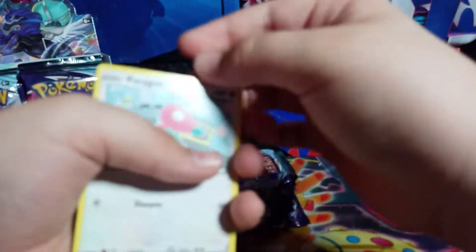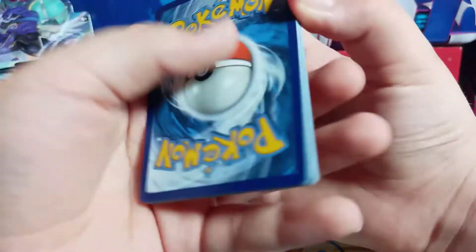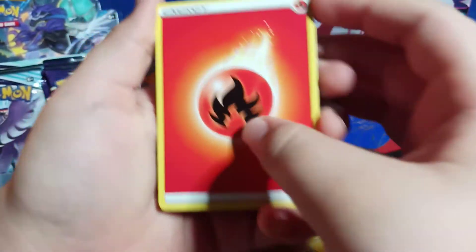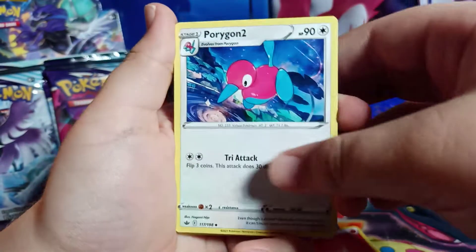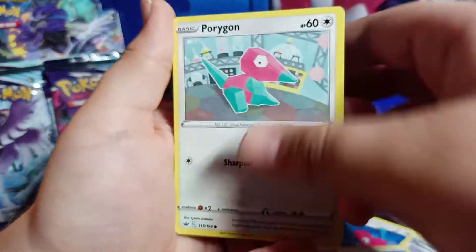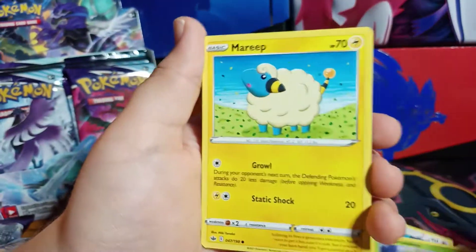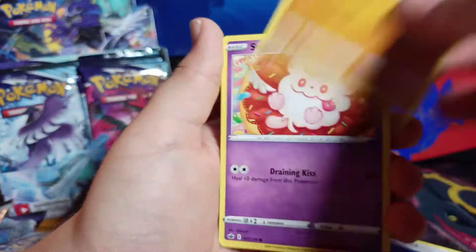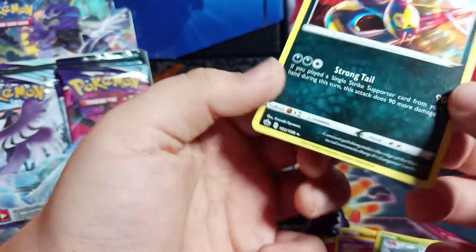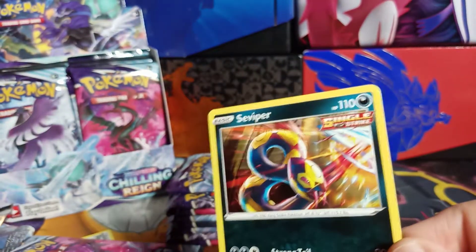Let's hope there's something in this pack. We have Fighting Energy, Porygon 2, Flannery, Rugged Helmet, Porygon, Grookey, Mareep, Rockruff, Swirlix, Snover, and Regular Rare Survivor. I do like that artwork though. Not doing great in this set right now. The pull rates aren't the best, or I'm just getting horrible luck.